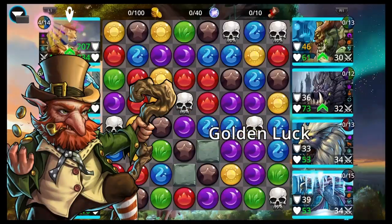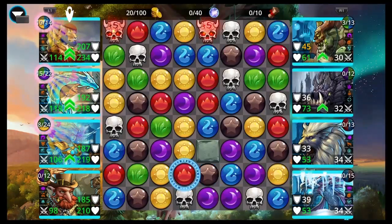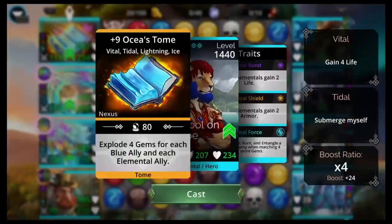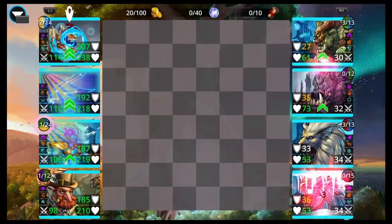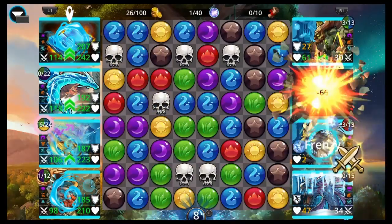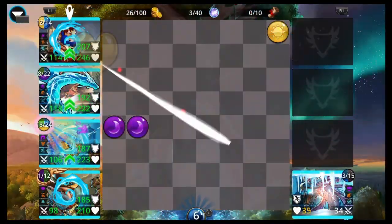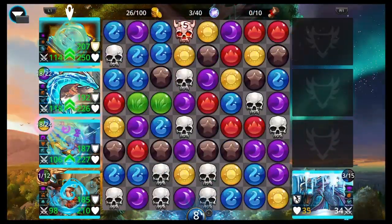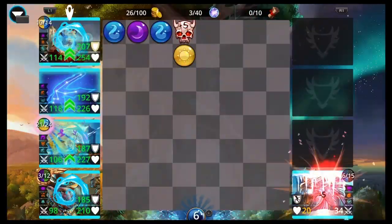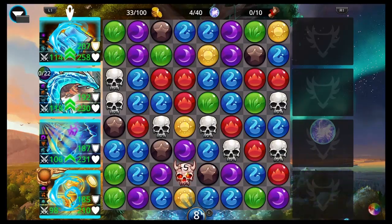An interesting thing about these teams is two of them use Osha's Tome, which is available in the Soulforge right now. We got Osha's Tome, Aquarius, Aquaticus, and Leprechaun — a little play on the only really viable Aquarius team. The restriction is purple and yellow.